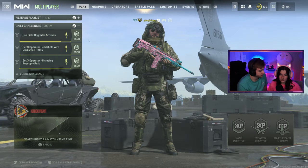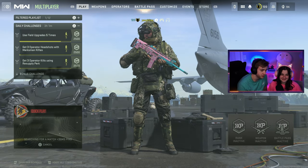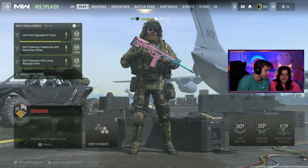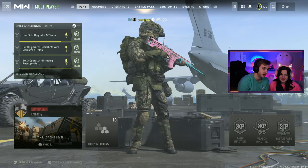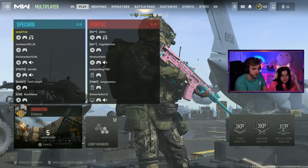It's dumb that you can't just choose the map you want. You can't vote on maps — that used to be a thing where it would show two maps and random, and you could vote. Now it's just here's a map at random, you don't like it, back out. That's dumb. Is this a good one? Yeah. Okay.